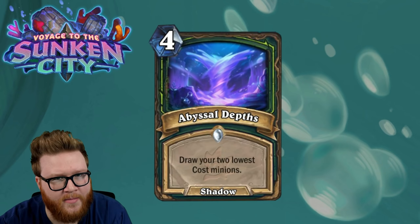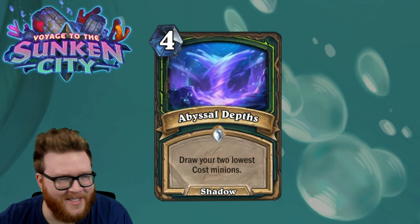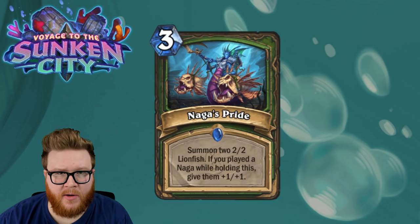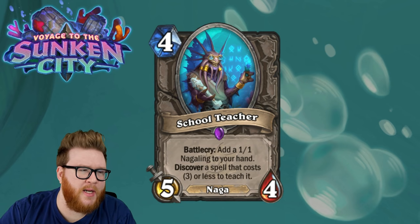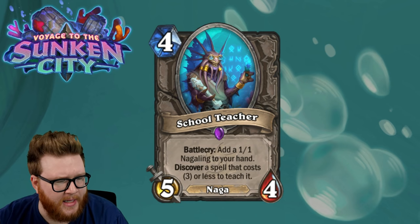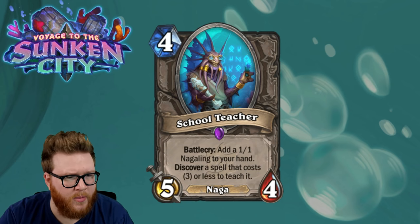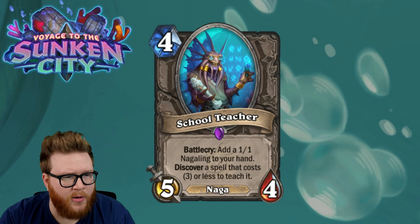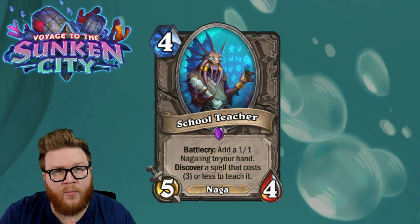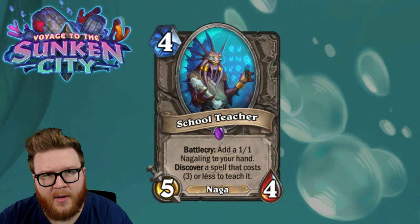Abyssal Depths is a four-star card at some point — it's going to look like a two-star card for a long time. School Teacher is a three-star card. Naga's Pride is a three-star card. And there you go — that wraps it up for this review. Very curious to hear your thoughts on School Teacher: do you like it, do you hate it? Share those in the comments below. Thanks for watching; cards are trickling out so we're going to talk about them. Stay tuned for more early this week — I think we have more reviews on the way. Thanks so much for watching, and until next time, game on.